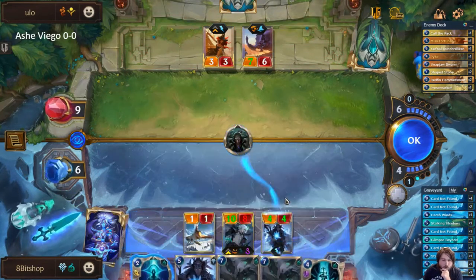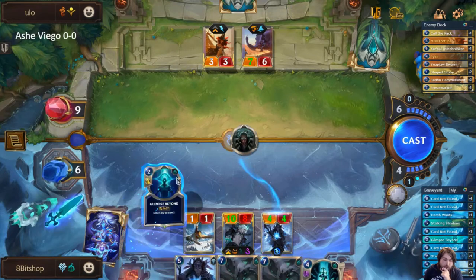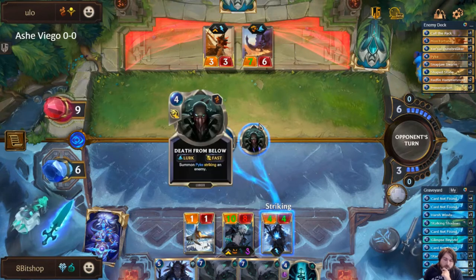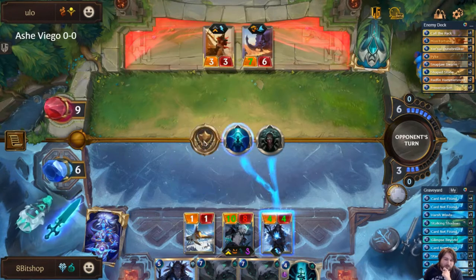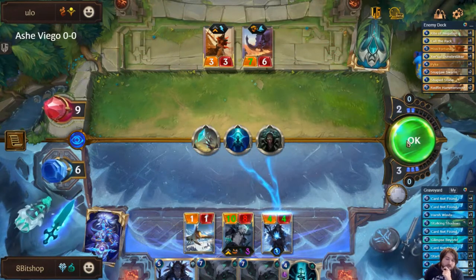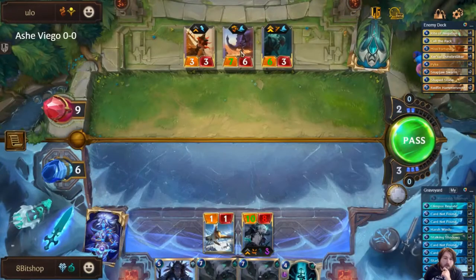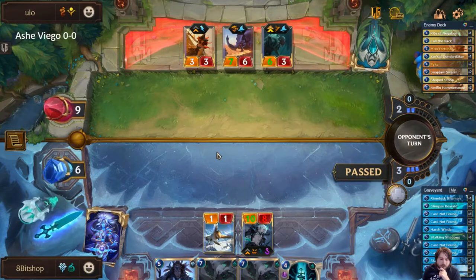We can deny the damage, but the Frostbite will be gone, and that's going to be really problematic for us. We're hoping to hit something that will let us Frostbite again, because if not there's a lot at stake here. Good news is they're out of cards. Bad news is really all they need to do is open attack and pull my Viego away from their Overwhelm unit — if I don't topdeck something to Frostbite right now, I just lose.